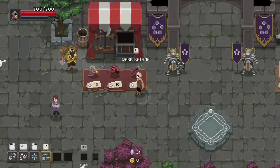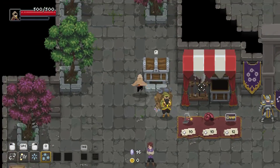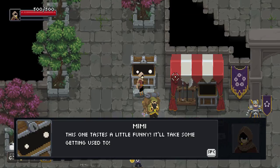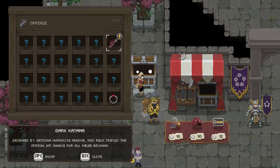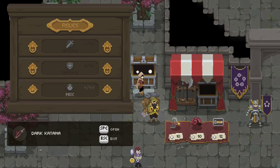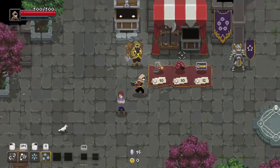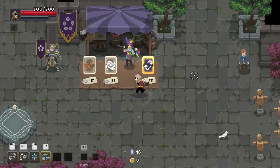Dark Katana — not sure what that does but I'm curious. It says: 'triples the crit hit chance for all melee arcana.' Wow. Triples the crit hit chance of all melee arcana. Well, I know what arcana I'm going with, and everyone can probably assume they know too.